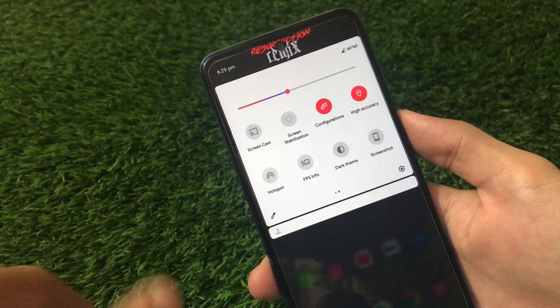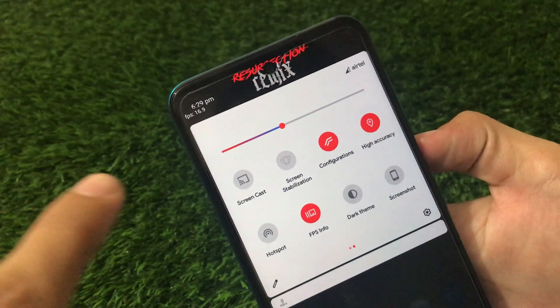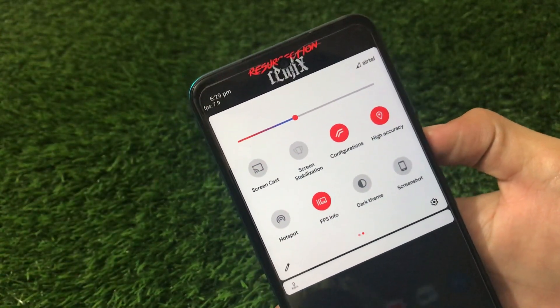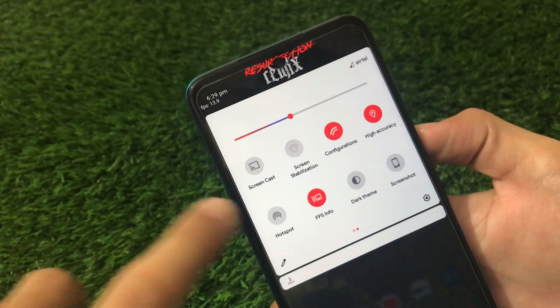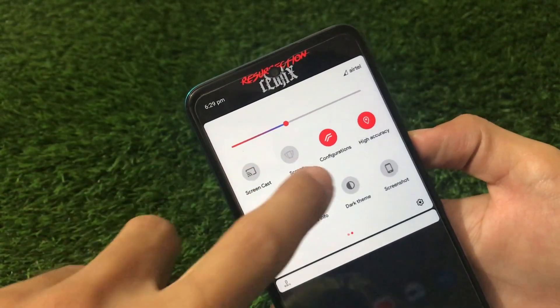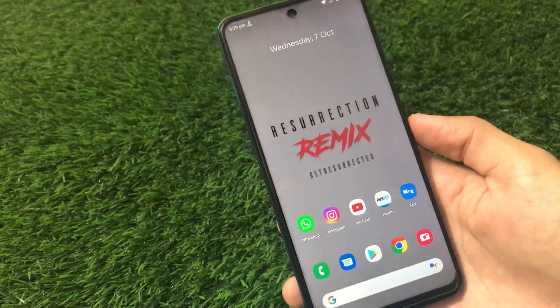Talking about the quick settings, I have applied the gradient accent color — the brightness slider looks very interesting and you can customize it in Resurrection Remix. Header customization is available, and you can customize rows and columns. We also have FPS info available which you can see at the top or top-left of your quick settings or status bar. Tile configurations and accuracy options can be chosen as well.